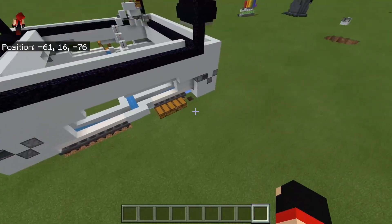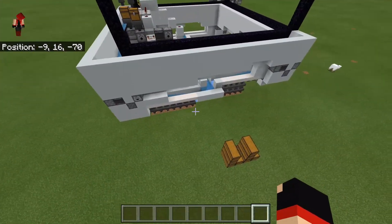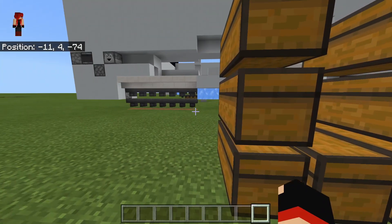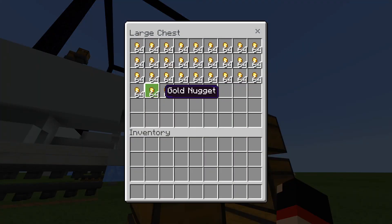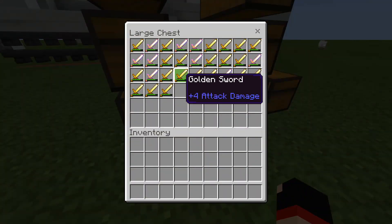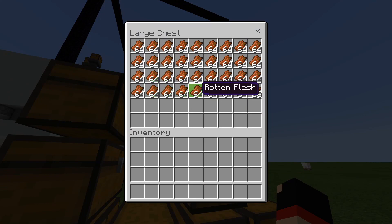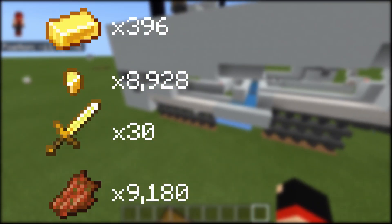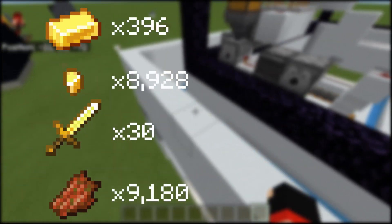His farm only works when fire tick is on; this is a farm that works when fire tick is off. This farm has some crazy rates: from one hour alone you're able to get two double chests and almost another full chest of golden nuggets, almost a full chest of golden swords, and about the same amount of rotten flesh as you do gold. Full numbers will be on screen.